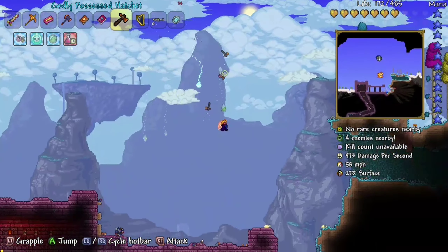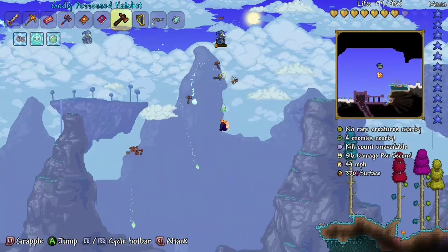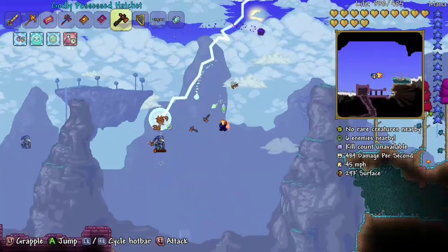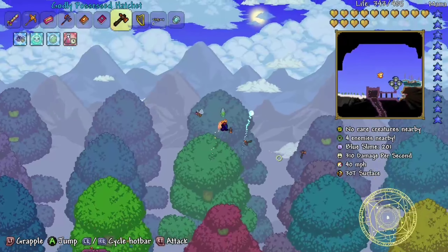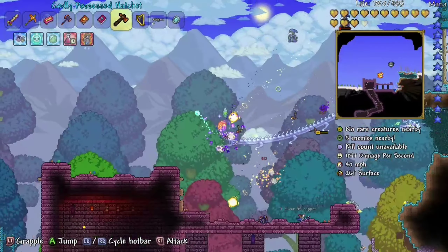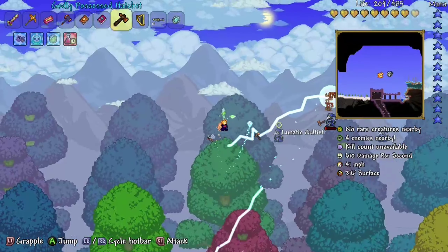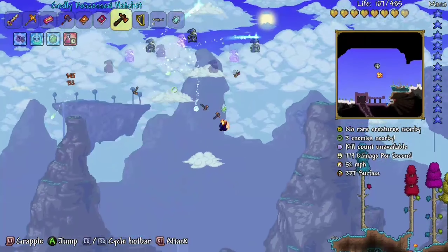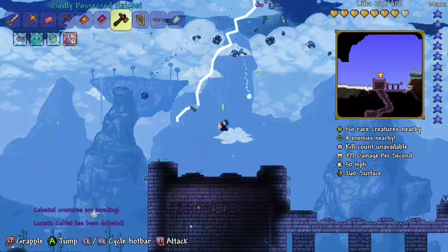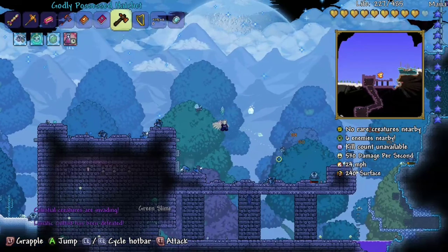That dragon — oh my god. If we hold on five more seconds we can heal. I farmed Golem as well to get more health potions because I ran out after the Golem fight. Golem's an easy fight for me — for other people I can see why it would've been hard. It's called a Phantasm Dragon, not a Stardust Dragon — it just looks like one. I don't know how much damage we're doing but it seems to be a lot. We did it!